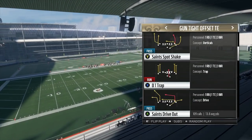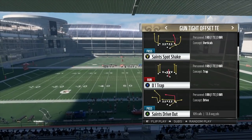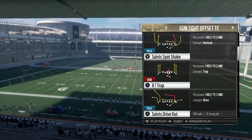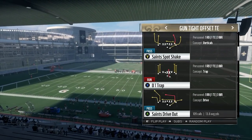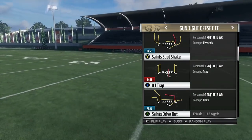What's up y'all, I'm back with the biggest tip I've given out all year. This is a one-play touchdown against cover three and cover four. You use the previous play in the New Orleans Saints gun tight offset mini scheme to get them to start running more cover three and cover four.